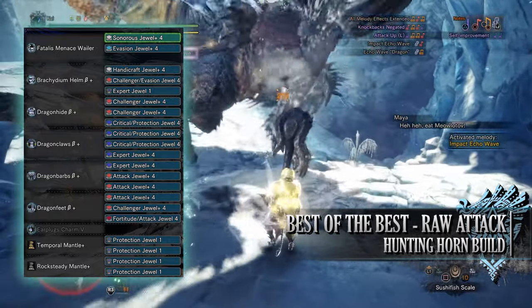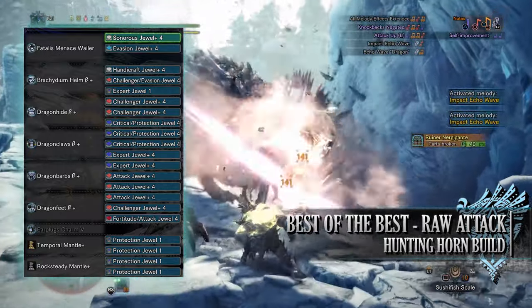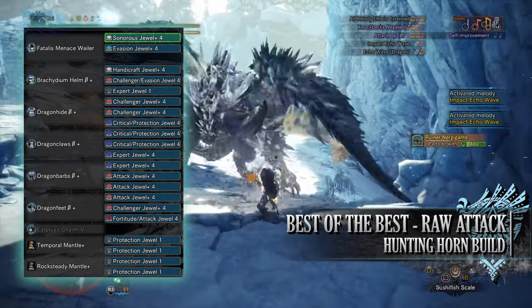I've also gone for Protection Jewels for Divine Blessing, Attack Jewels for Attack Boost, and then a Fortitude Jewel for the Fortify skill. As for the jewels on the mantles I've simply gone for more Protection Jewels.